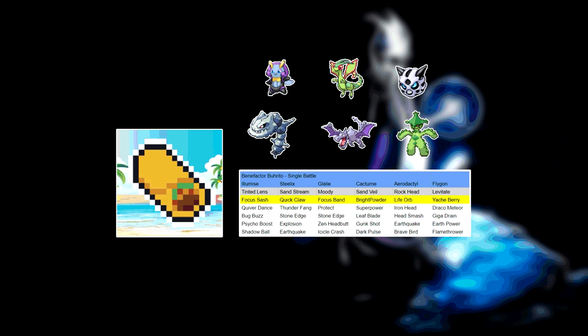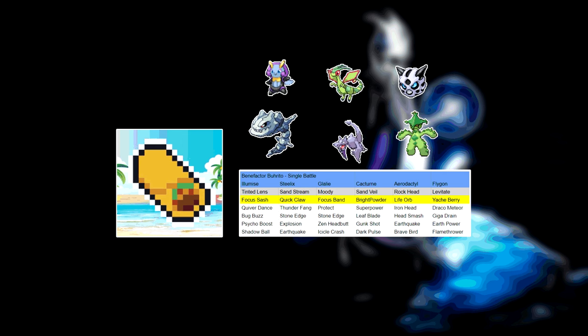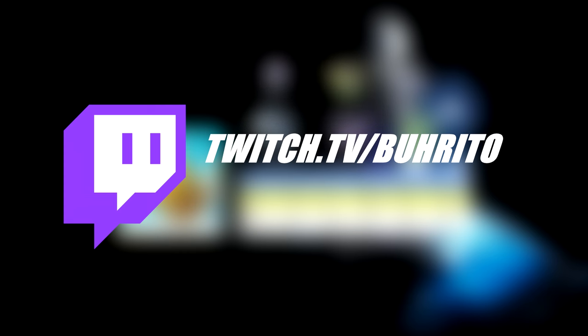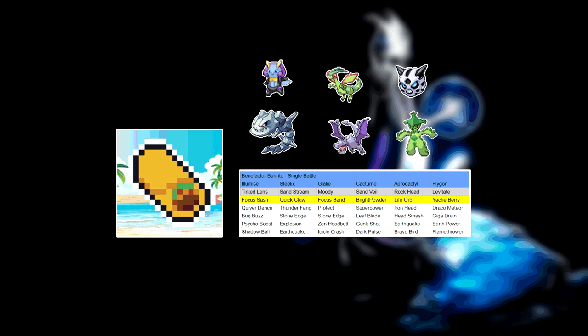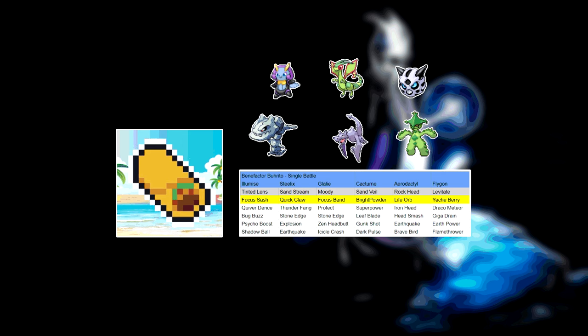Back in Undella Town, we can take on Benefactor Burrito, the first in a gauntlet of rich kids you can fight in the post-game. Unfortunately, I couldn't get the Action Replay code that unlocks the full gauntlet to work, so we're stuck with this fight. Burrito is a streamer, and his team is straight out of Emerald Kaizo, with hacked items like Bright Powder and Quick Claw, and extreme RNG abuse with a Moody Focus Band Glalie.